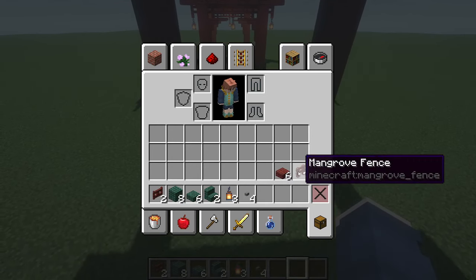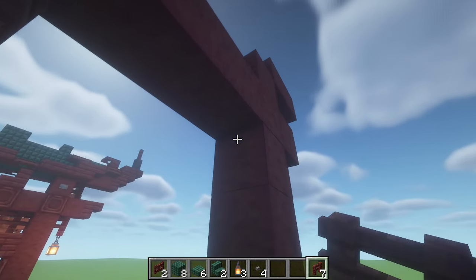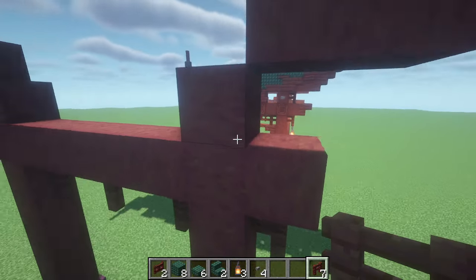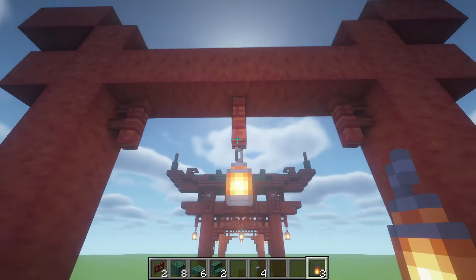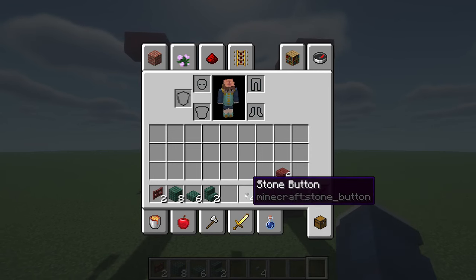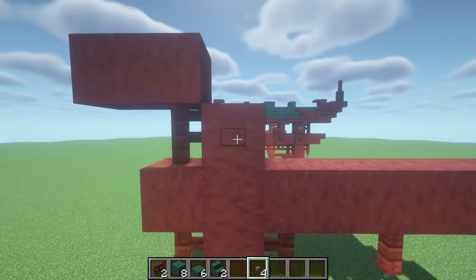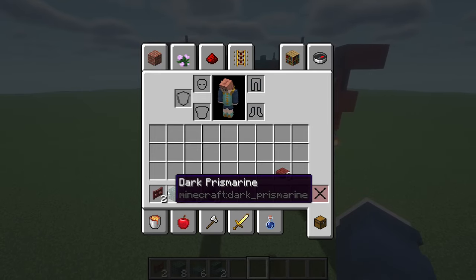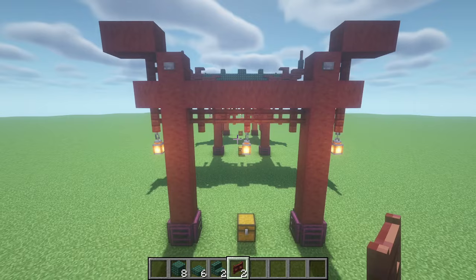Next, take your mangrove fences. In the center on the bottom, place one. In the two corners on the same level, place one. And then on the outside corners, place one, as well as right above that one. That'll be your first 7 fences, now gone. Take your 3 lanterns and place one on the bottom of the middle fence, and then on the 2 outside ones on the bottom level. Your lanterns are now done. Take your stone buttons and place them on the mangrove wood right next to the top fence, up both sides. Your stone buttons are now done. Take your 2 fence gates and place them on the same level as your lanterns, between the 2 mangrove fences.